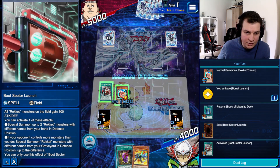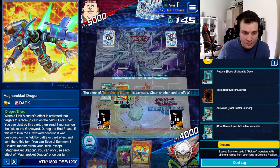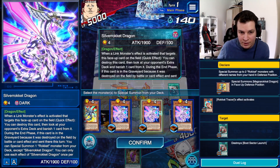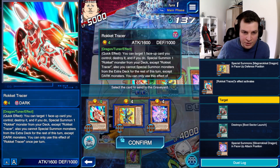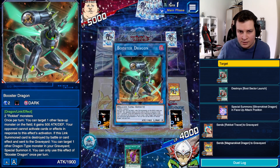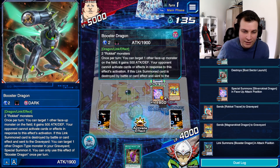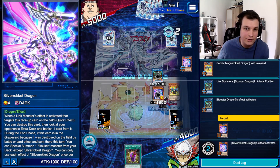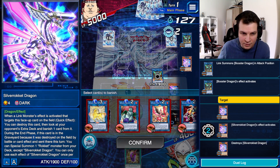I think I want to send back the Book of Moon because Furious Dragon is much more threatening. Activate Boot Sector Launch — that Field Spell summons Magna Rocket. Tracer pops the Boot Sector Launch, Special Silver Rocket, then we go for Booster Dragon once again. This is basically the bread-and-butter combo — I do it every game. I like having information on what my opponent could be playing. Okay, it is 100% Noids.